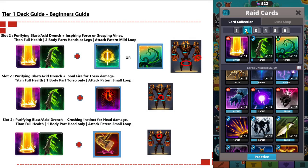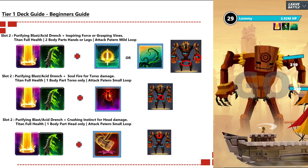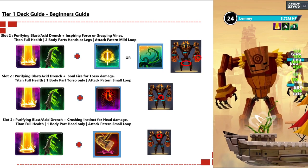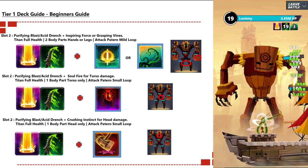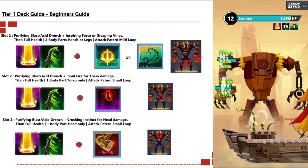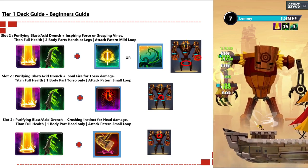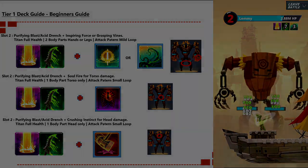For slot two, different variants include Purifying Blast and Acid Drench, then swap in Inspiring Force or Grasping Vines for limb attacks - two body parts with a small attack pattern. For torso, swap in Soul Fire for torso-only damage. For the head, swap in Crushing Instinct for head damage only. Same as slot one: two limb parts, head only, or torso only, with small loops as attack patterns.